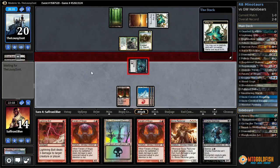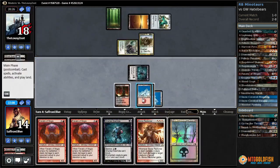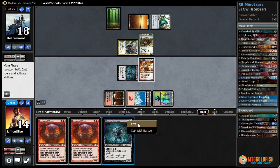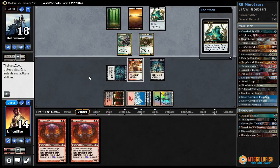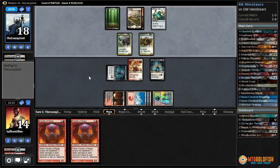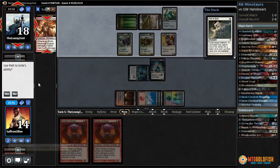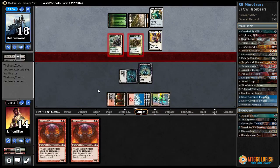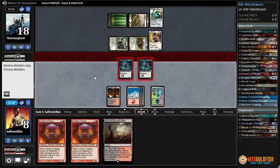Let's bolt Mirran Crusader, hit our opponent to 18 — Boros Reckoner, Swamp, Scarhide. Reckoner does shut down the Loxodon Smiter because we block it and shoot it down with damage. We could also draw a Blasphemous Act which would be sweet. Arbiter — not especially relevant now. Path! That is bad. Our opponent's out of cards but we're going to need to draw something. We're taking six — down to eight. Bloodstained Mire — wasn't what we were hoping for.